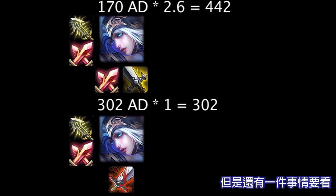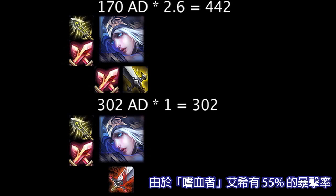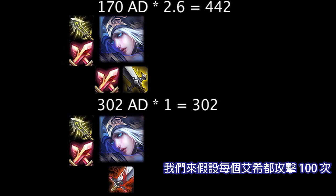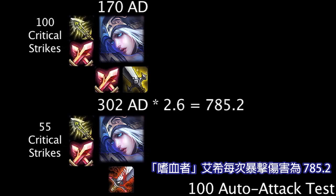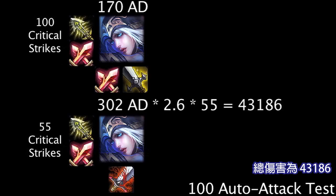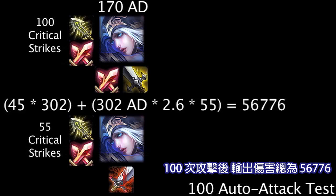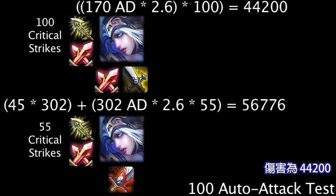This shows that the critical strike items dealt far more damage. However, there's one variable we need to take into account. If Ashe bought the Bloodthirster, we're assuming she still has an Infinity Edge and Phantom Dancer, so there's still a chance that Bloodthirster Ashe can critically strike. Since Bloodthirster Ashe has 55% critical strike chance, none of her critical strikes are guaranteed. For the sake of this comparison, let's assume each Ashe auto-attacked 100 times, and Bloodthirster Ashe critically struck on 55 of those attacks. One of Bloodthirster Ashe's critical strikes will deal 785.2 damage — multiply that by 55 and we get a total of 43,186 damage. Adding her 45 other attacks which dealt 302 damage each gives a total of 56,776 damage over 100 auto-attacks. For critical strike chance Ashe, since all her critical strikes are guaranteed, one auto-attack of 170 attack damage multiplied by 2.6 equals 442 damage, and 100 of these attacks deal 44,200 total damage.